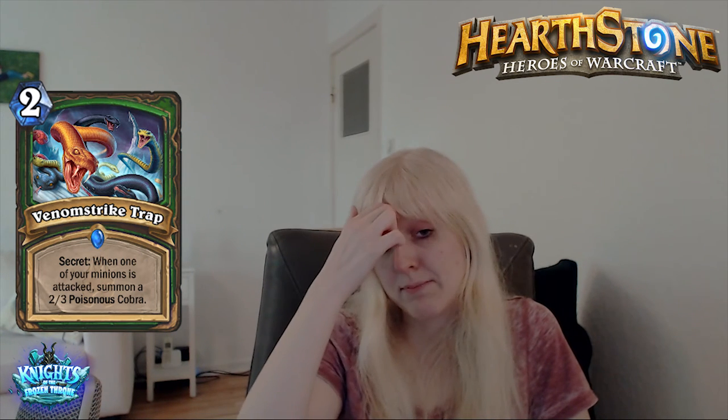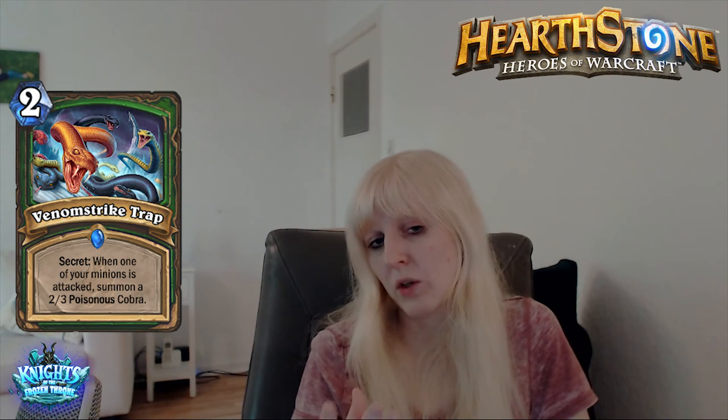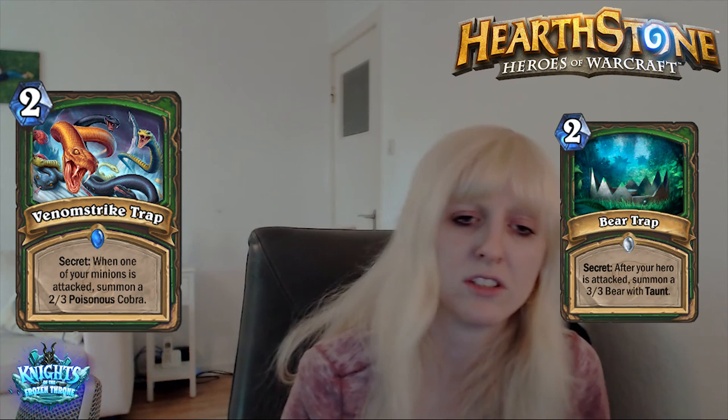Venomstrike Trap. 2-mana Hunter secret. When one of your minions is attacked, summon a 2/3 poisonous cobra. It's okay, it's not amazing — your opponent is attacking so he can still interact with the cobra and deal with it. It's on a quite similar power level to Bear Trap.